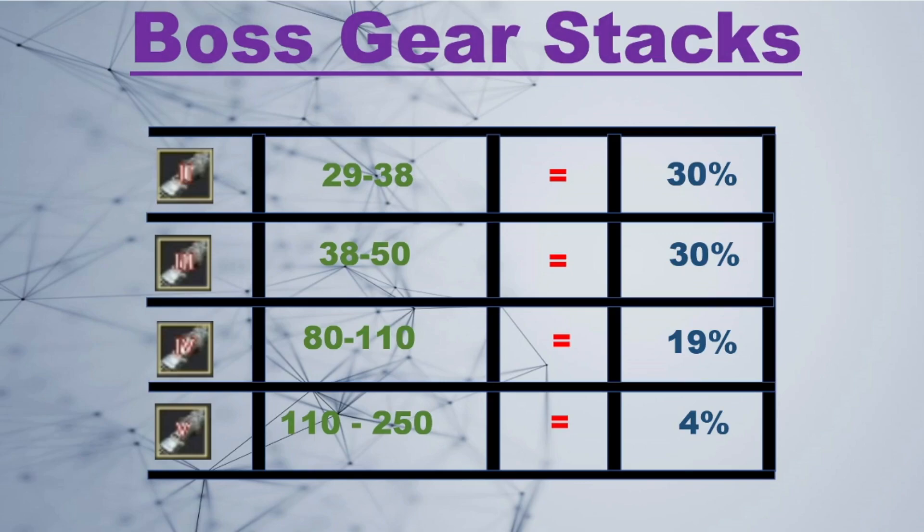When going from Tri to Tet, I start at 80 and push to 110. It's a 19% success rate at 80, pushing up to around 23-24% at the 110 area. For the Pen stack, I start at 110 and push to 250. At the starting point it's just under 4% success rate, and when your stack is getting close to 200 it starts pushing to about 6%.